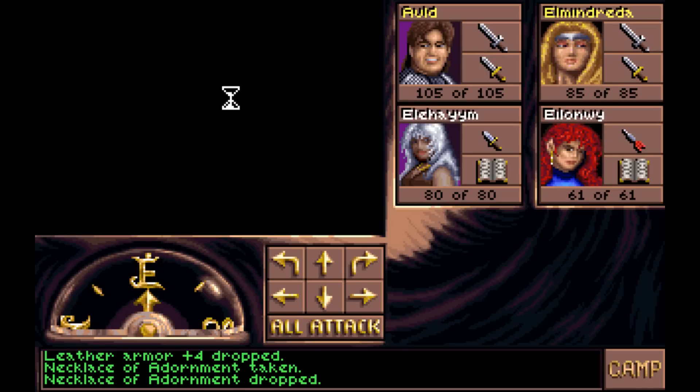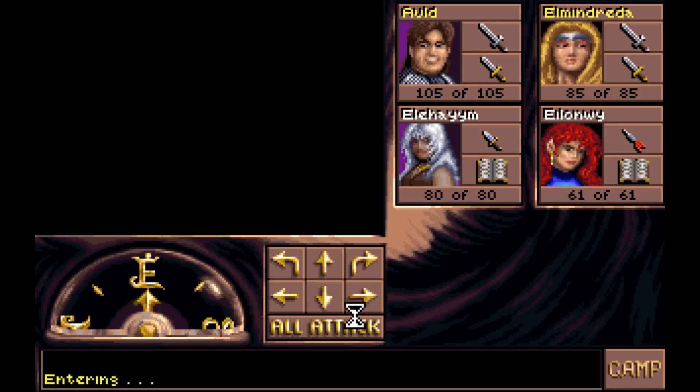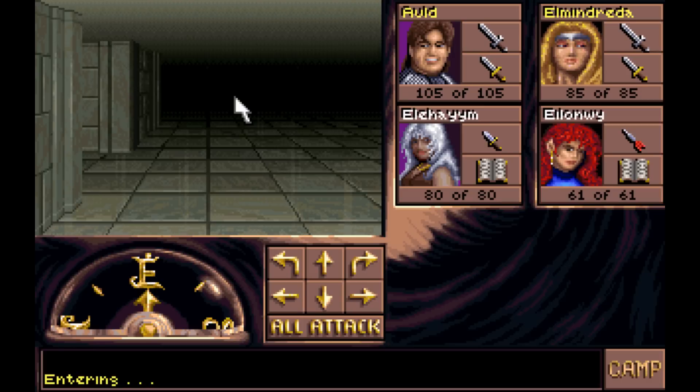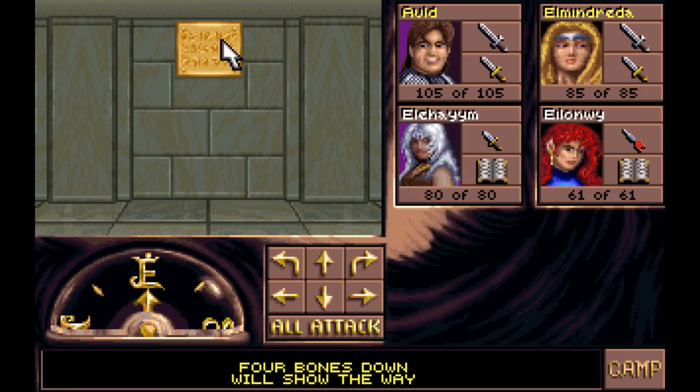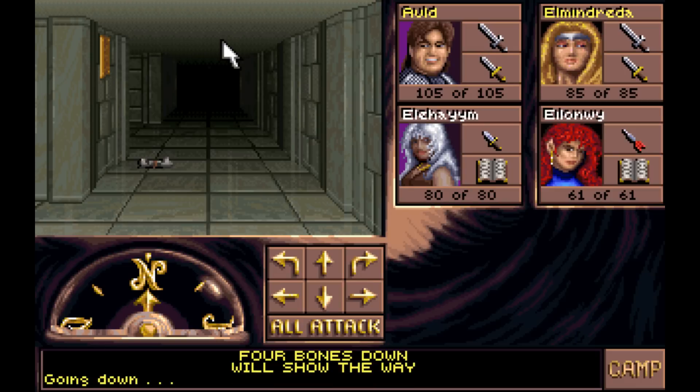Let's go ahead and head inside here. Making your way through the forest, you come upon a great tomb consecrated to the fallen warriors of Mythdrenor. Ancient boughs high above cast shadows everywhere, shifting and darkening in the grip of a sudden icy wind. Do you wish to enter the mausoleum? Yes, indeed. Alright, so we've got a few stairs down and we've got a plaque here: 'Four bones down will show the way.' Well, let's just start going down here.